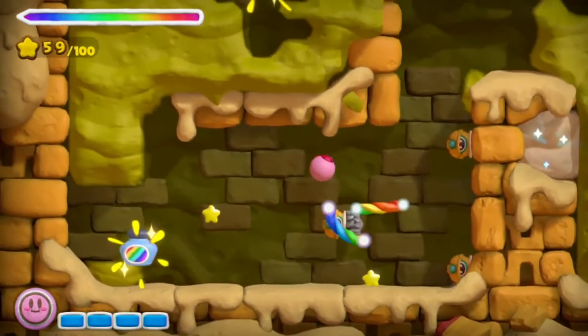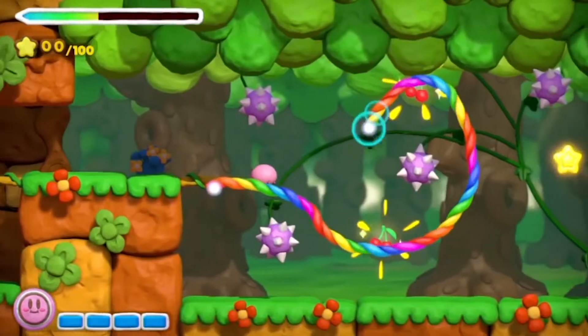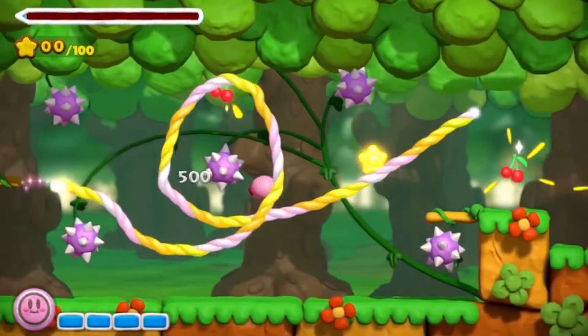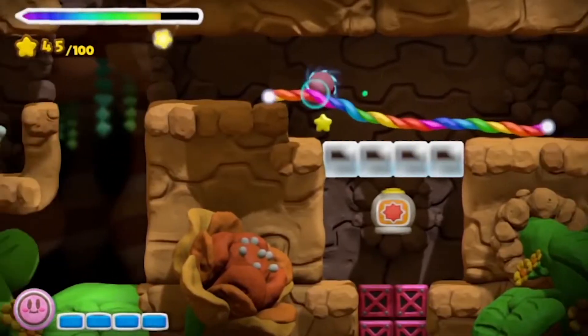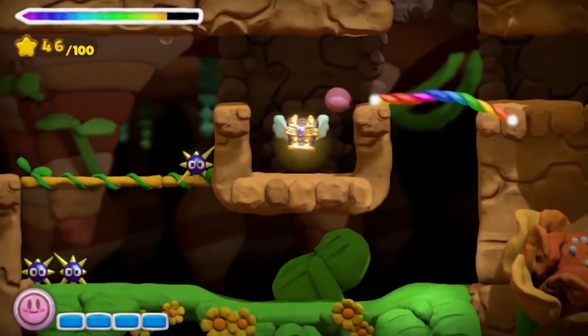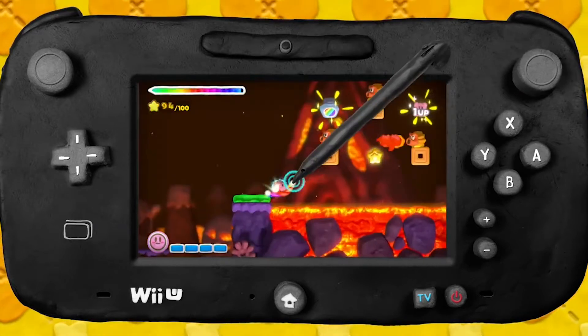The gameplay itself involves drawing rainbow lines on the gamepad and using them to direct Kirby through obstacles. I like that Rainbow Curse is taking advantage of the Wii U's unique gamepad feature, but I'm worried that this style of play may prevent the player from looking up at the TV at all. Unless you're very good at drawing without looking, single-player Kirby may wind up being a lot like a mobile game.